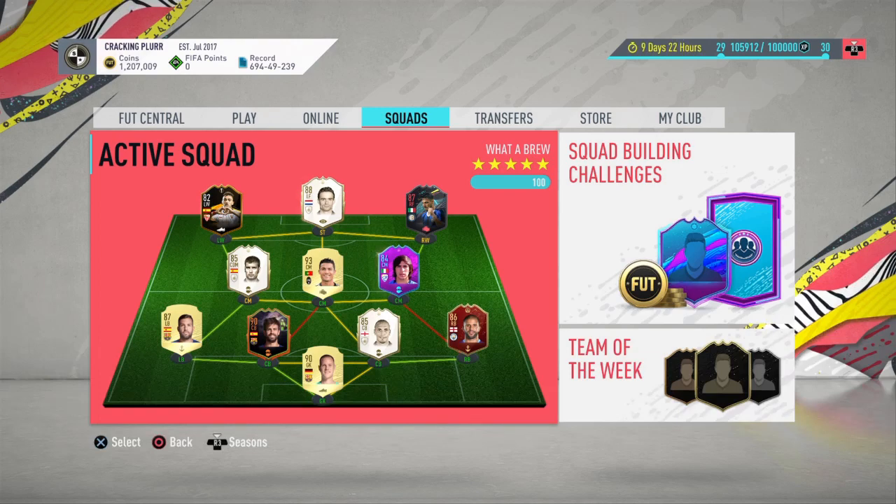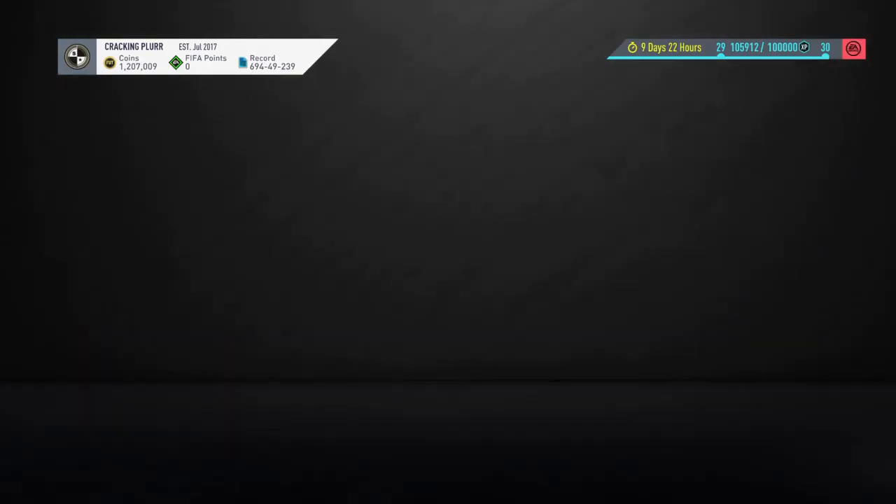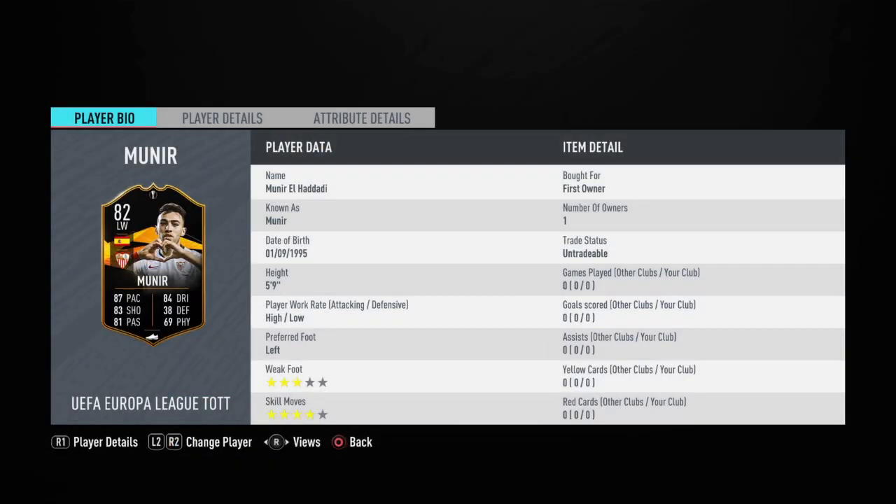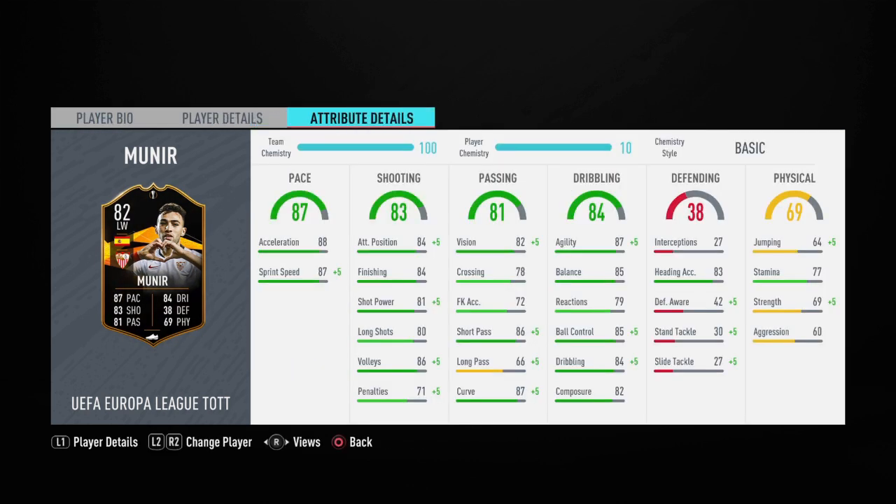Welcome back to another video. Today I'm going to do a play review on the Europa League Munir card. He's got high/low work rates, he's five-nine, three-star weak foot, four-star skill moves, left foot, and he's a Spanish left wing — there's not many in the game, only Asensio that I could think of. So they did release a decent card here.